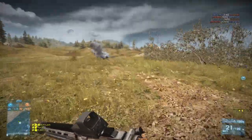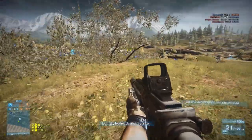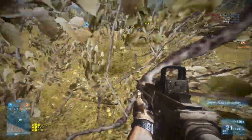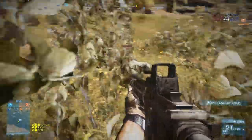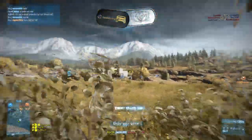There's an enemy somewhere behind this hill — I can see him on the minimap. I have no idea where he is, but I can see him on the minimap. Oh, here he is. Hello. That's what you get for not using a suppressed weapon.